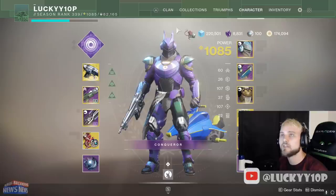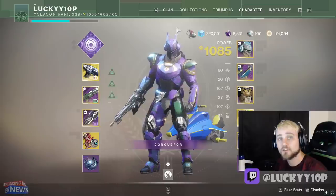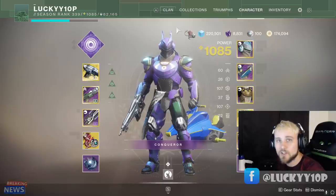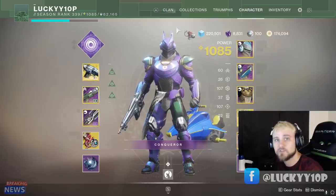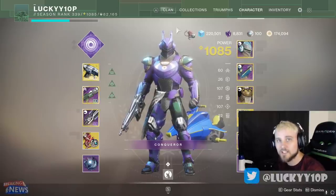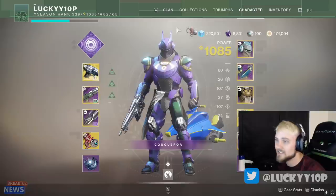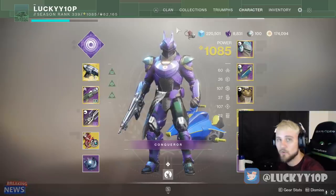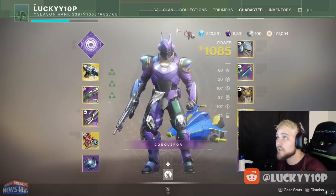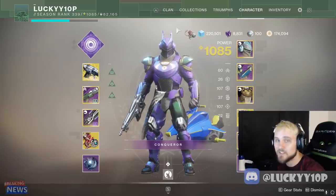Trust me when I say this, as someone who has played thousands of hours of Trials, this is without a doubt the best build you can create. There are three classes in the game - Titan, Hunter, and Warlock. Hunter and Warlock do have some really strong builds for helping teammates, but overall the best class without a doubt is Titan for the complete support role - just being completely there to help others and not trying to get a ton of kills or slay out. Hunter and Warlock can't even compare to Titan in the support role, especially when using the bubble subclass.